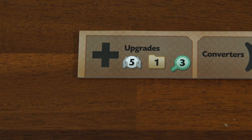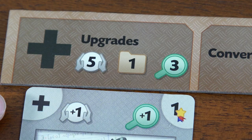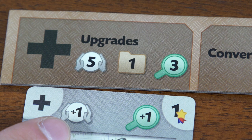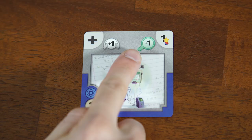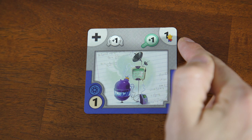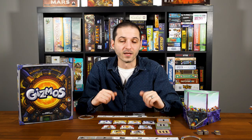The top left corner of a Gizmo card shows a symbol indicating which part of your dashboard it goes under once built. For example, a plus sign would go under upgrades, and next to it shows what the Gizmo actually does — such as providing plus one to your storage and plus one to your research amount, and this stays for the whole game. The top right corner shows how many points the Gizmo is worth at end game. The bottom left corner shows the cost and energy type required.